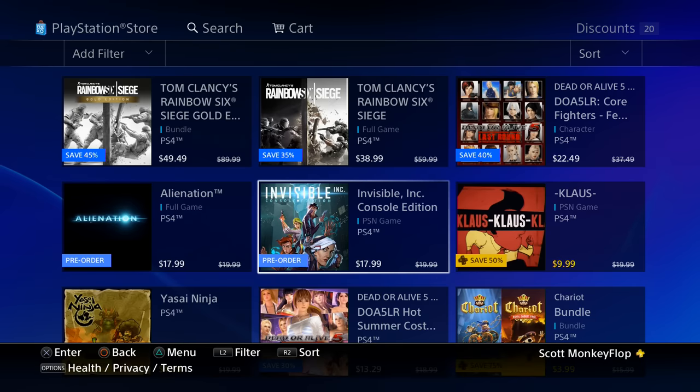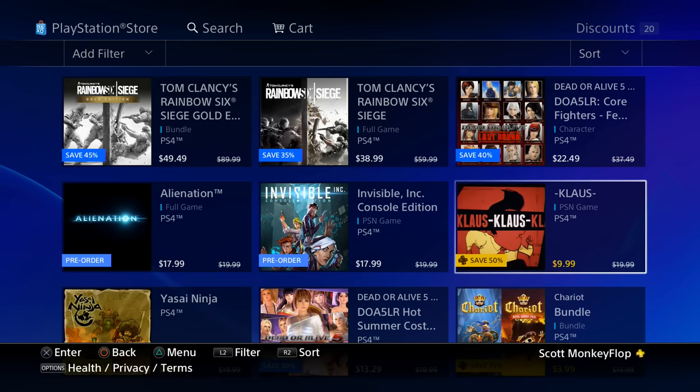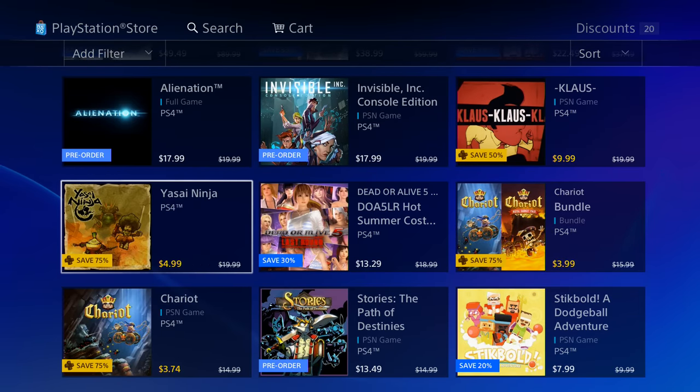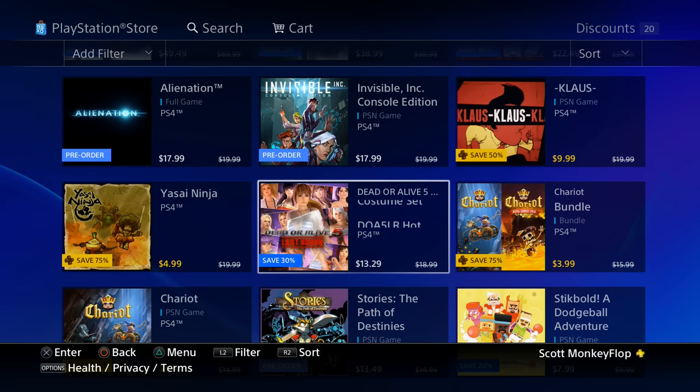Invisible Ink console edition is $17.99, original price $19.99. If you pre-order it we got a PlayStation Plus discount right here for $9.99, which is actually fantastic — I love those PlayStation Plus deals. We had another one right here for $0.99, seventy-five percent off. Absolutely awesome.